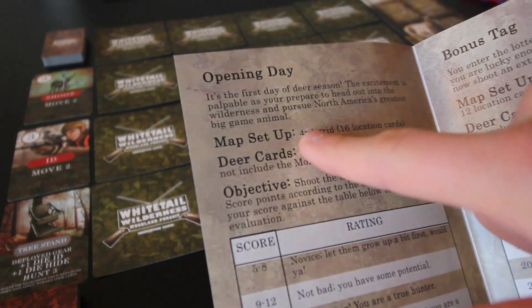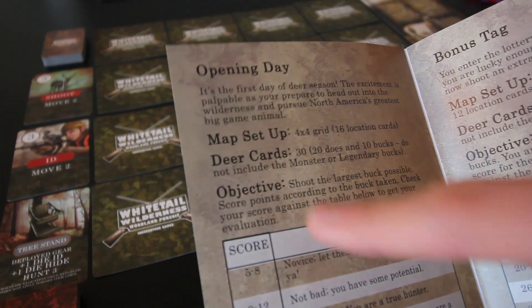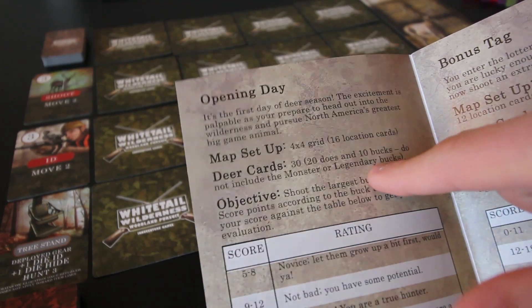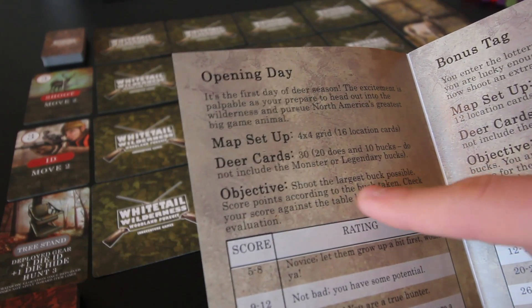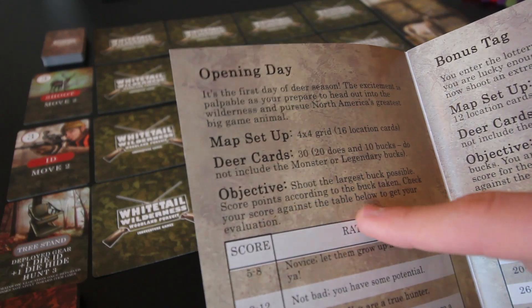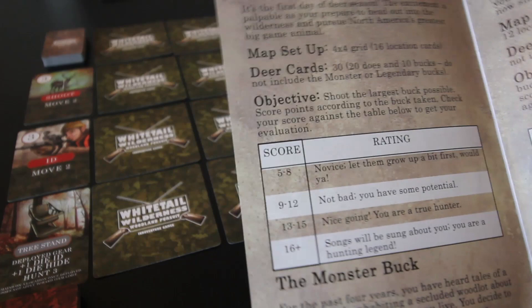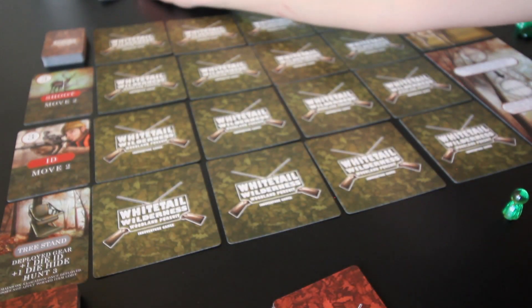We have the map set up — it's a 4x4 grid for this scenario. We have 30 deer cards in the deer deck, which means 20 does and 10 bucks, and we do not have the Monster Legendary bucks. The objective is to shoot the largest buck possible, score points according to the buck taken, and check your score against the table to get your evaluation.